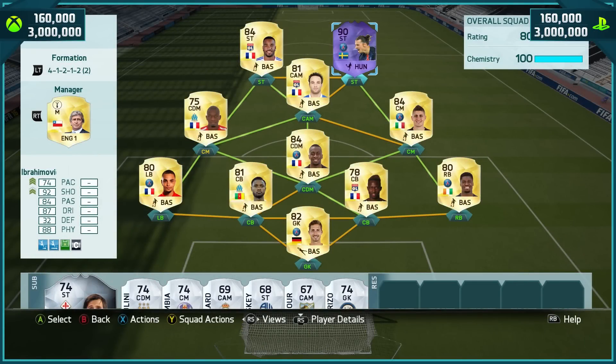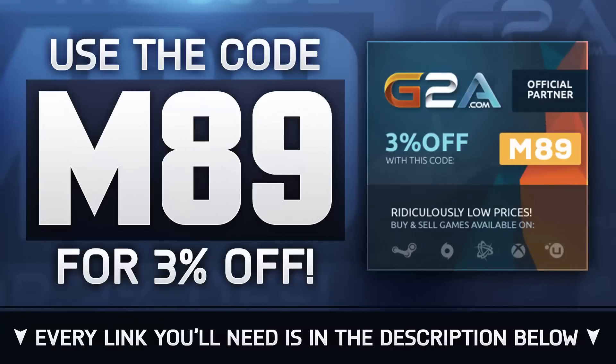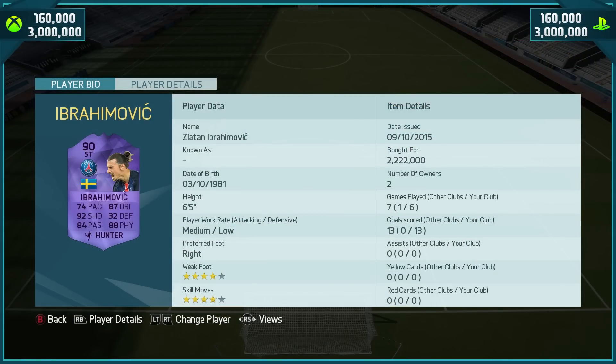How's it going lads, Marshall here and welcome to another review. Now as you can see today we do have the purple Ibrahimović. If you want any cheap MSP, PSN or game codes head over to G2A.com, use code M89 to get yourself a little discount. Everything you need is right there in the description below.